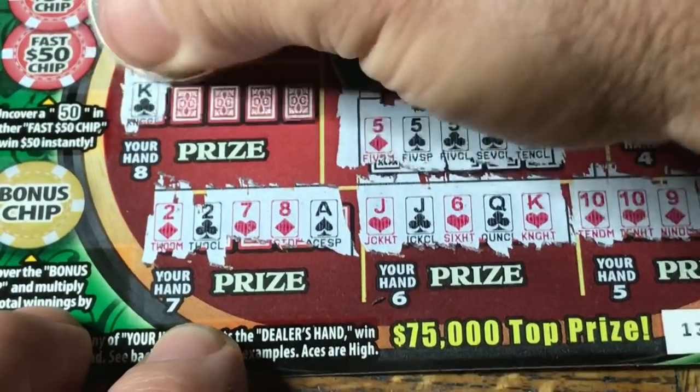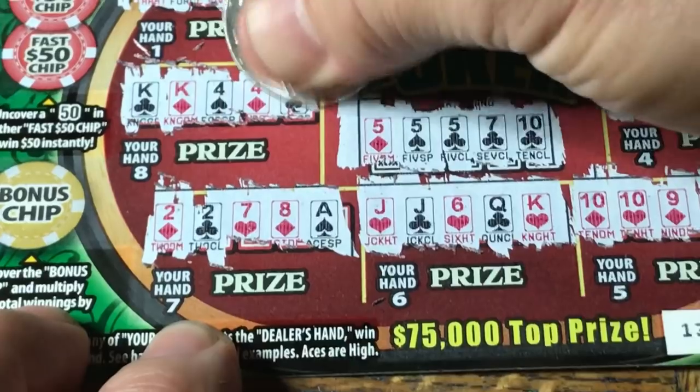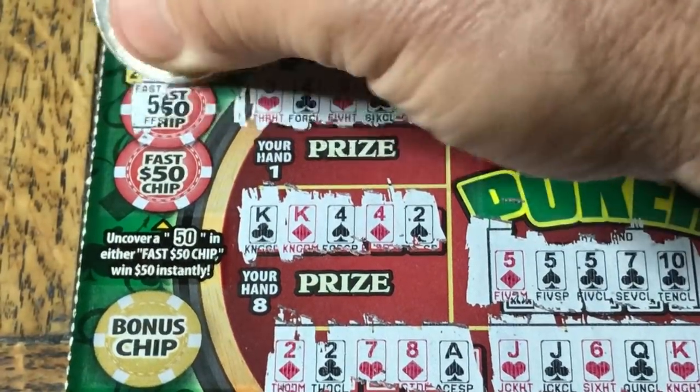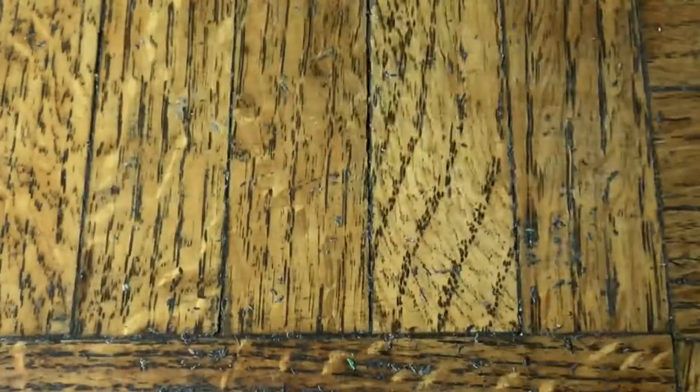Hand seven: two, two, seven — nope. Wowzer. Last hand: king, king, four, four — wow, nothing again. Fast $50 spot: five, six, and four — ouch.